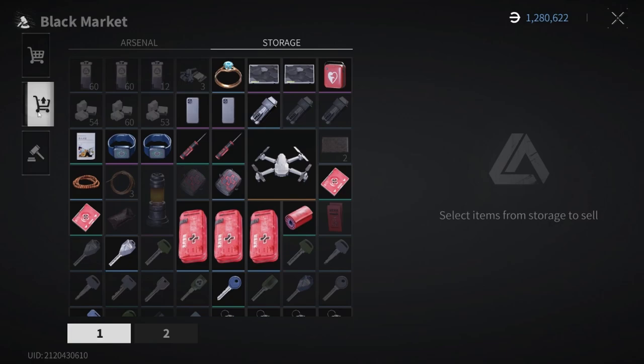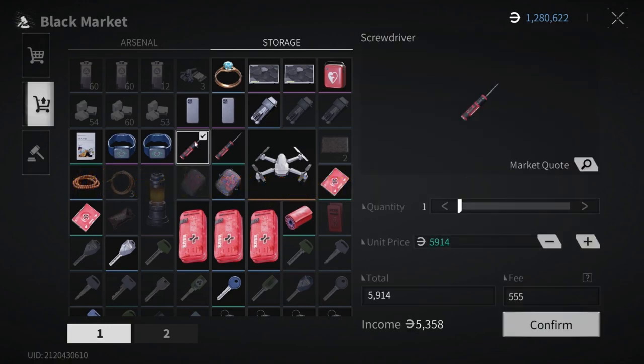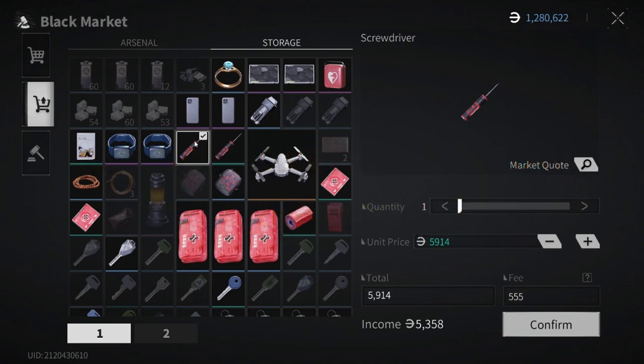The same view of your storage will be displayed from here — let's select our item to sell, which in our case is the screwdriver. Once selected, the display will now show a new interface for selling an item. By default, the game automatically defines a price for you but only based on the item's rarity with a small profit, though these may vary from item to item.